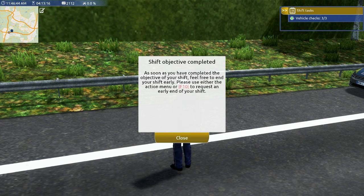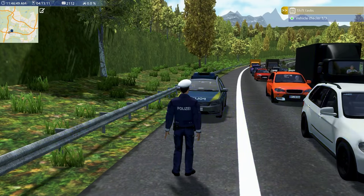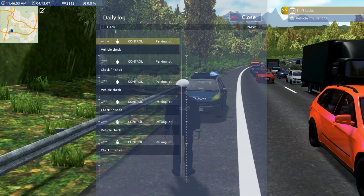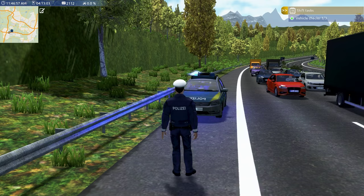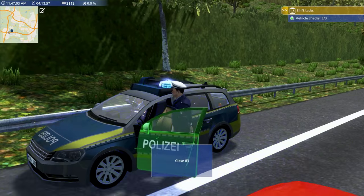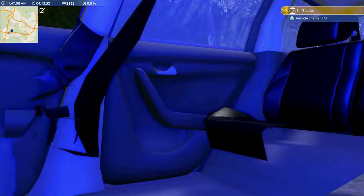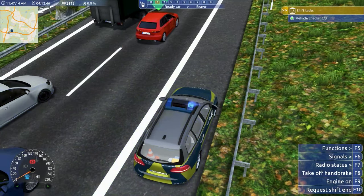The shift objective is complete. As soon as you complete it, feel free to end your shift early — press F10 or use the action menu to request an early end. Let's hit F10. Here's our daily log. Well guys, I think that's going to end my shift. Do you guys want to see more of Autobahn Police Simulator? Let me know in the comments below, and I'll see you on the next patrol.